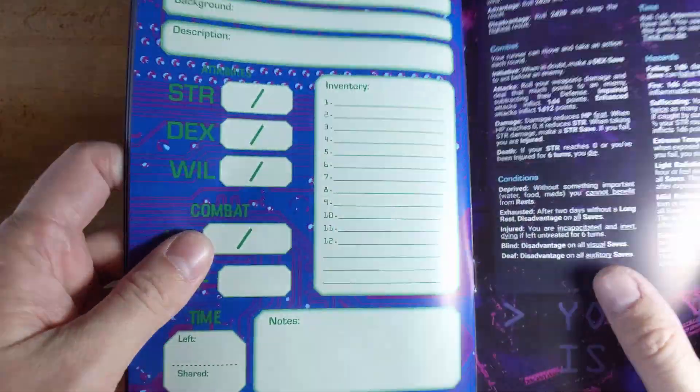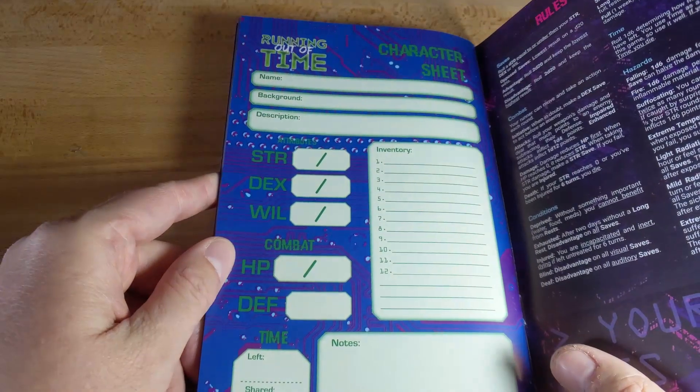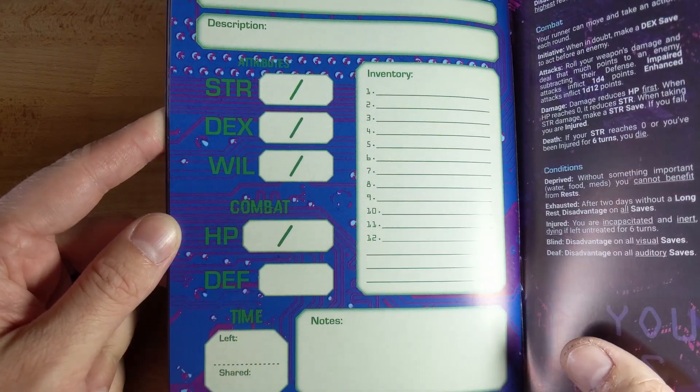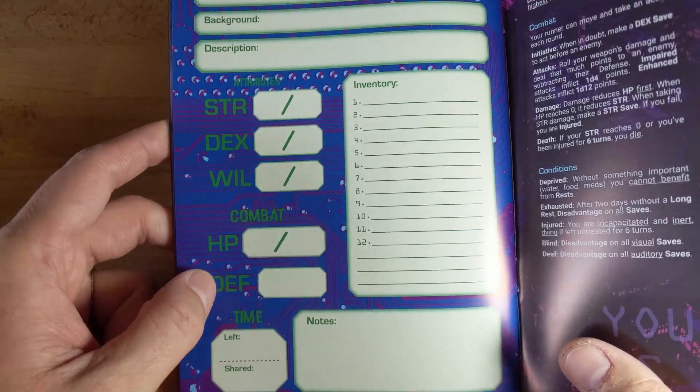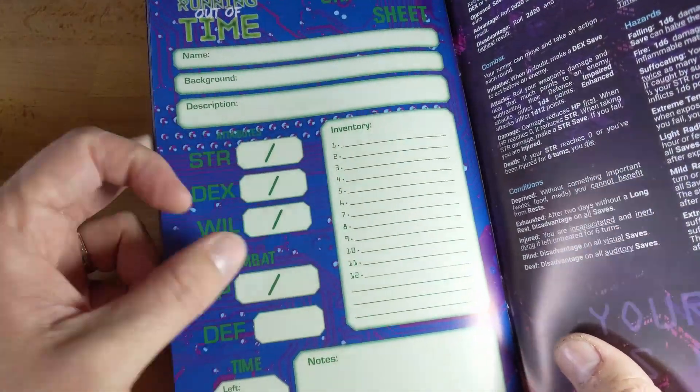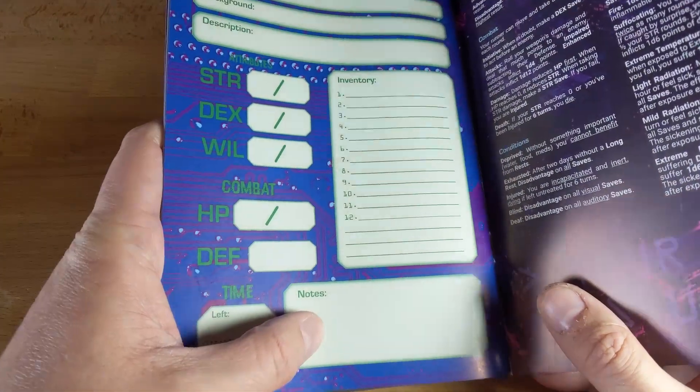Here's the character sheet, which is the heart of any game. Pretty simple: Strength, Dex, Will, Hit Points, Defense, your inventory. And then getting into your character, which is really important.